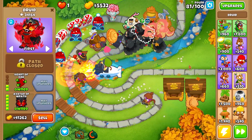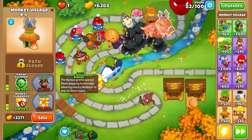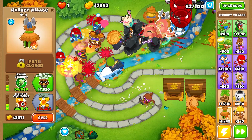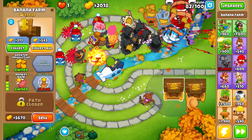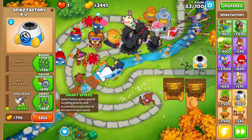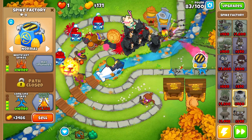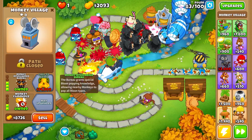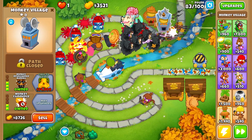Let's collect the money, sell one monkey bank, and upgrade to the avatar of wrath. We should be able to deal with the rest of these balloons with no issues. Next we want to grab the monkey intelligence bureau as soon as possible, so the avatar of wrath can pop frozen balloons and lead balloons. The main reason we need the MIB is to make sure our avatar of wrath can pop the DDTs coming on round 90.